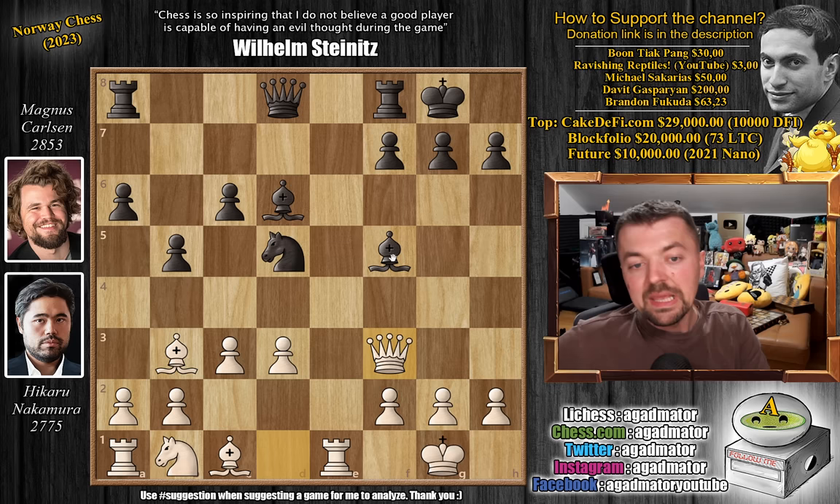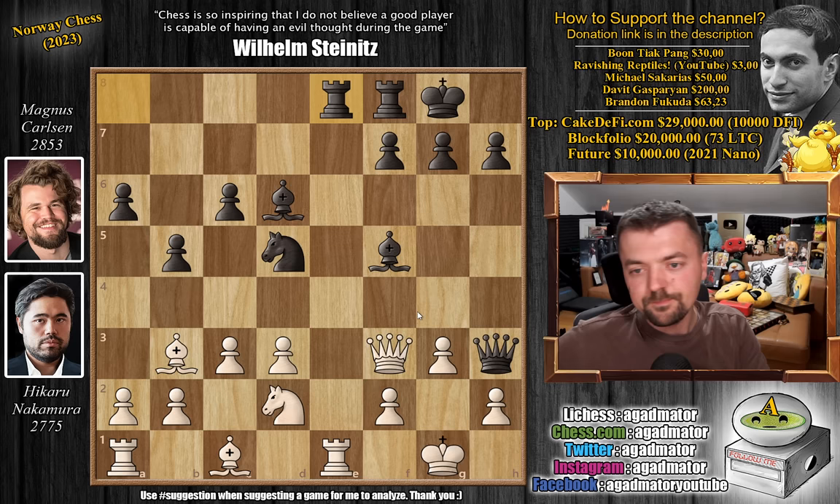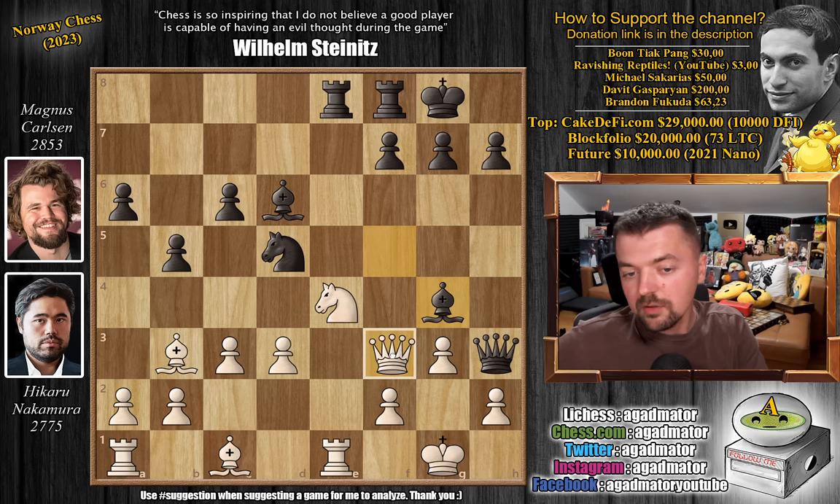We have Queen to h4 now, going for queen captures on h2. G3 defending it, Queen to h3, and Knight to d2. All been seen before. Rook e to e8, and Knight to e4. We have Bishop to g4, attacking the queen. Queen to g2, and now we have a queen trade — captures, captures — and now pawn to f5.